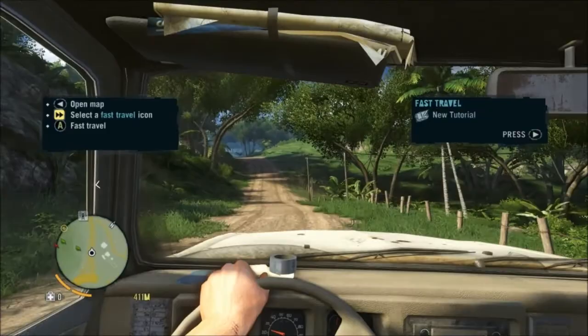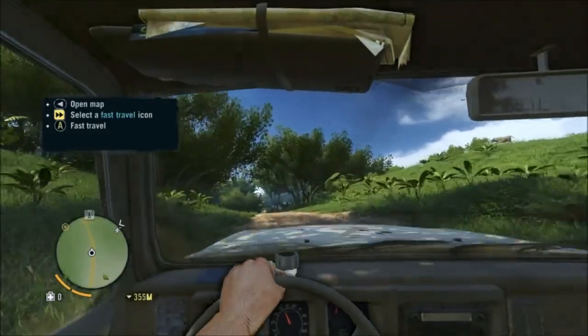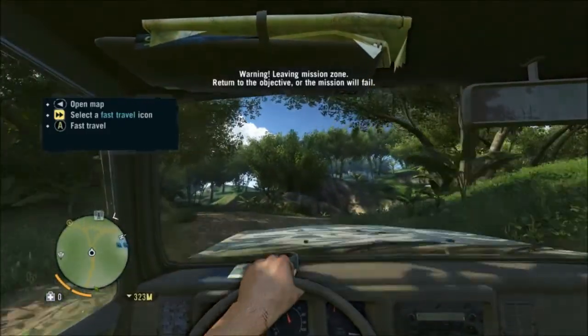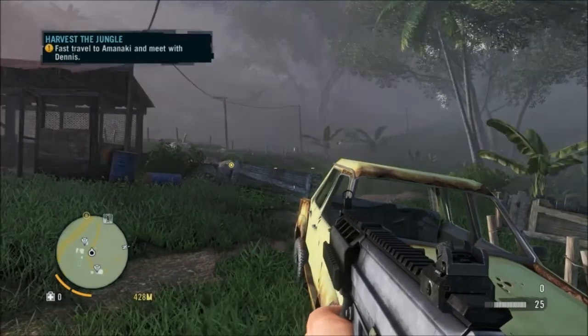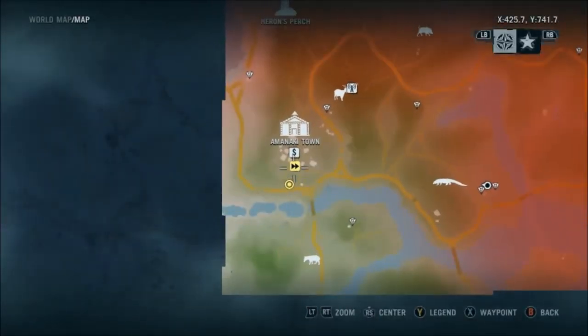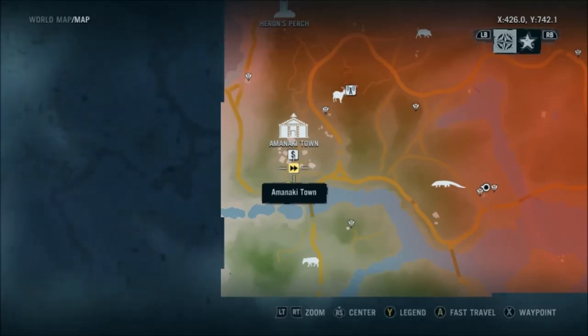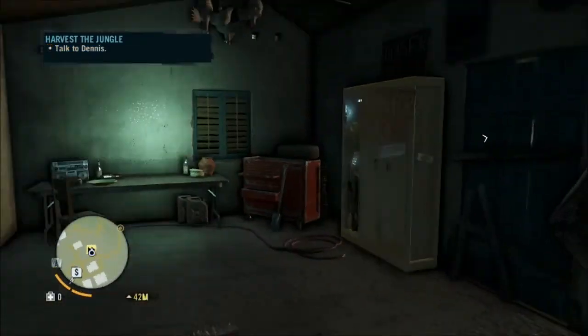I'm just going to take this car back. I suggest don't go flat out on these roads, otherwise you'll slip and slide everywhere. I have to fast travel. To fast travel, you see these little fast-forwarding icons on the map — hover over them, those icons mean you can fast travel to that place. Click A to fast travel to that specific place. I've fast traveled to the outpost. These little cabinets also have all types of things like ammo.